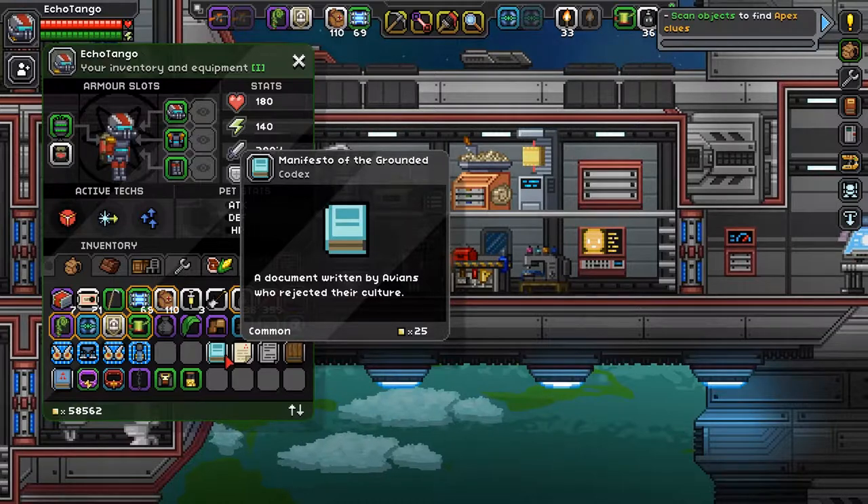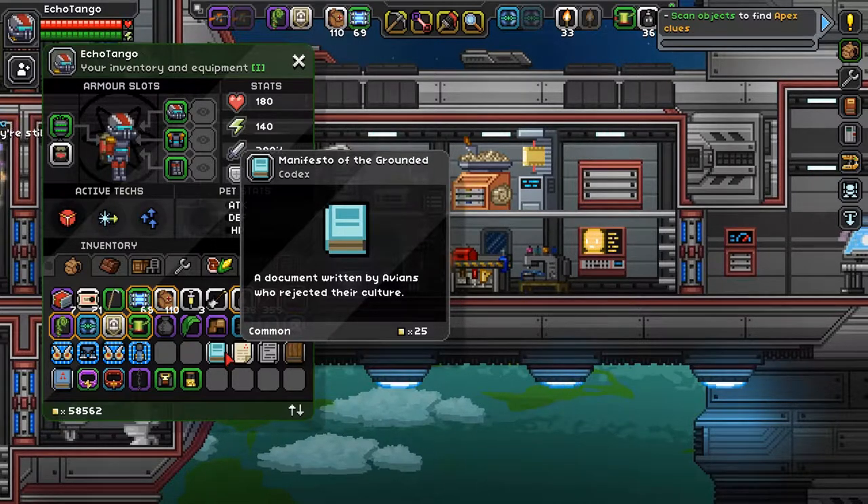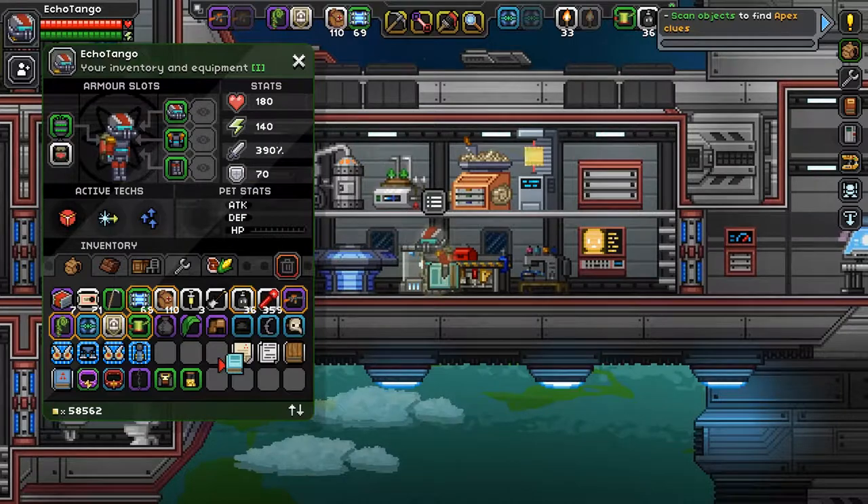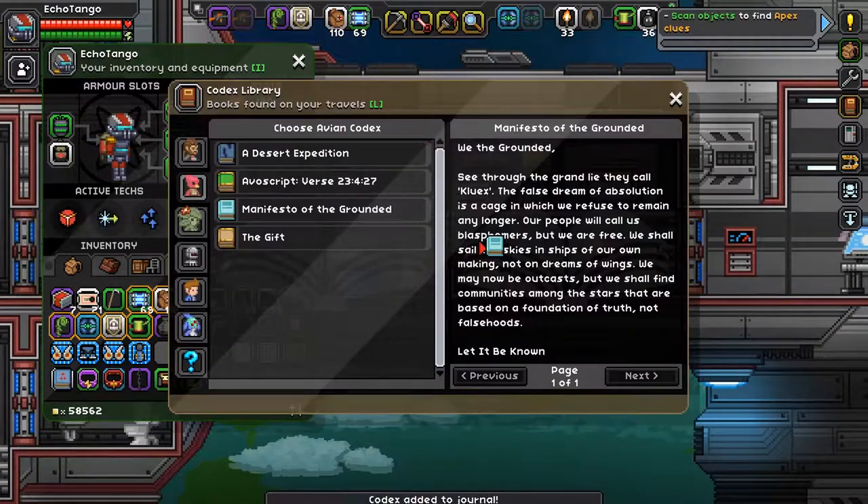This Manifesto of the Grounded is actually an Avian text. If you remember going back to that pirate ship, I completely missed a bookcase that was pretty much right in my face — I have no idea how I missed that, I'm so sorry. But anyway, this is what's on it: Manifesto of the Grounded. Pause it in the episode.